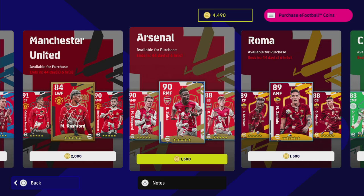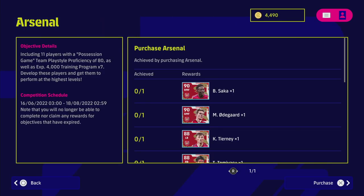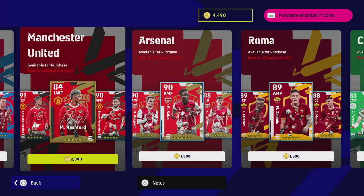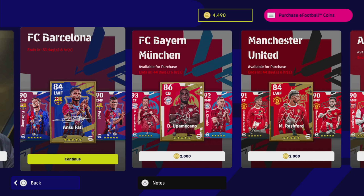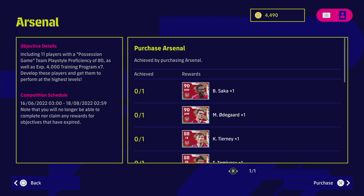The first thing you'll notice is that Arsenal ads are only 1500 coins. It's still 1500 coins for what you're getting. The key difference between these and the Manchester United, Bayern, and Barca packs is that you do not get a legend player. With United you get Rashford, with Bayern you get Lewandowski, and with Barcelona you get Ansu Fati - those are probably the picks of the bunch for those squads.